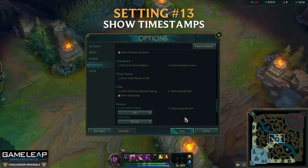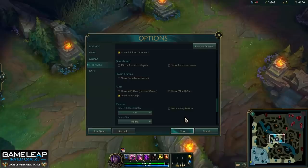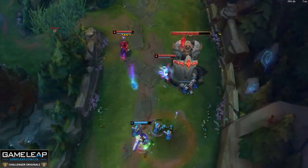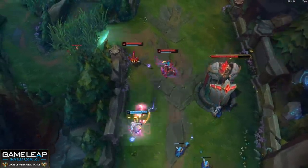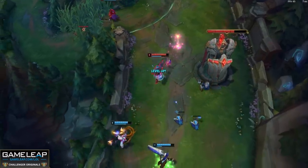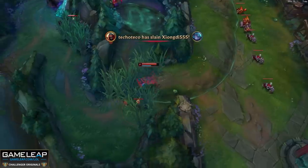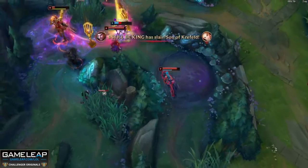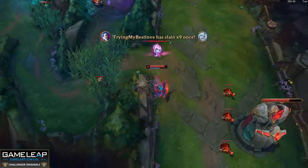Setting number 13 is related to the chat and you can sit on your screen now. This is showing timestamps, and this is still really useful. If one of your teammates pings their opposing laner's flash, or if you ping someone's teleport or summoner spell, it's really useful to know when that cooldown is going to be back up. This is going to give you the most information possible so you can make the right play in that given moment. This is definitely going to land you more kills and wins, so make sure you have timestamps turned on.